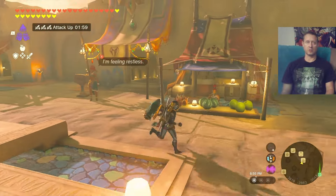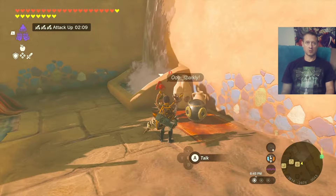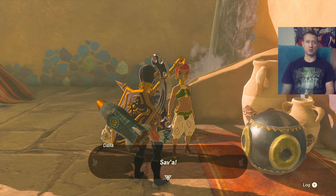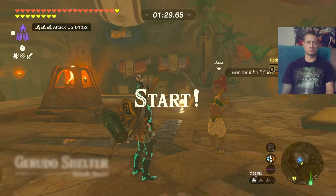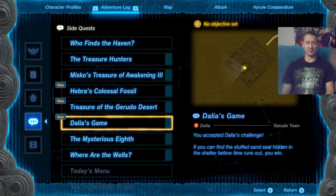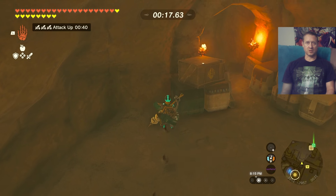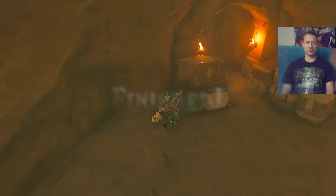Once all that's completed, you'll notice Dahlia is finally here — it is 6:45 p.m., and maybe completing the missing owner quest had something to do with that. We're looking for a stuffed sand seal, and it's right by the kissing room. Go ahead and pick that bad boy up, and that finishes your quest.